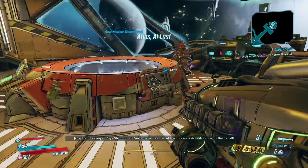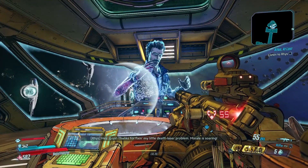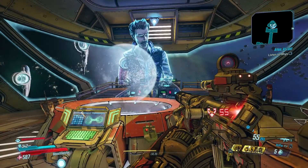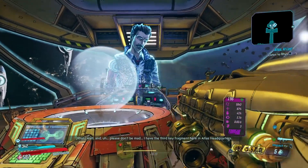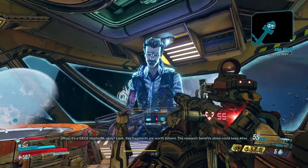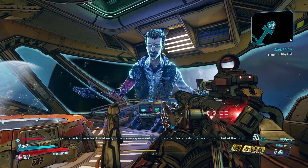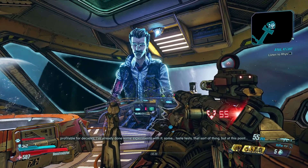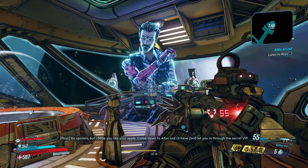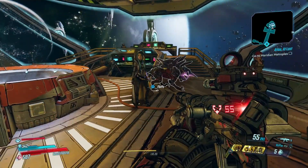Dialing in Rhys Strongfork — man, what a cool name. Thanks for fixing my little death laser problem — morale is soaring. So you said you know where the last key fragment is? I have the third key fragment here at Atlas headquarters. You've been keeping that from us the whole time? I knew we couldn't trust a guy with a mustache. Key fragments are worth billions — the research benefits alone could keep Atlas profitable for decades. But at this point you've earned it. Come on down to Atlas and I'll have Zero let you in through the secret entrance. Looks like we're heading to Atlas headquarters in the next video.